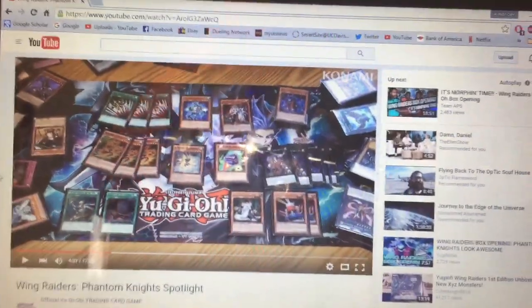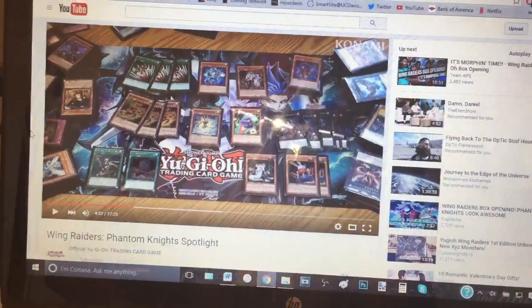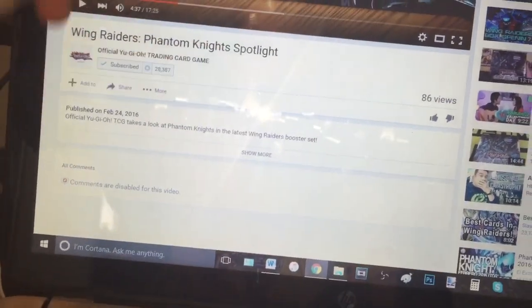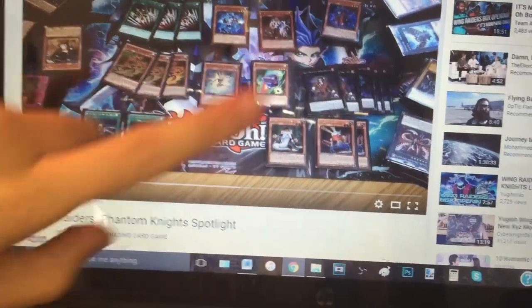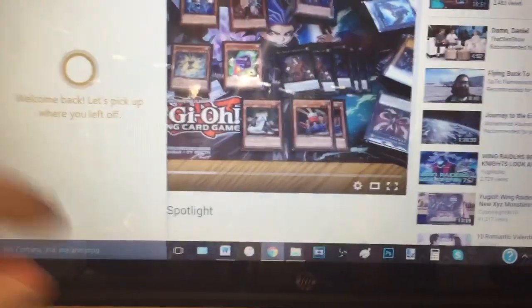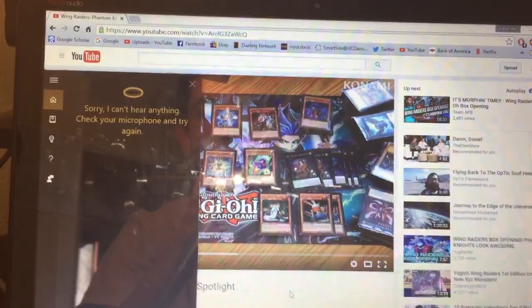You guys might already know that this past weekend at the UDS, a lot of leaks were revealed for the Konami Premium Gold Pack that's coming out this coming March. I was just on YouTube and saw my sub box — I'm actually subbed to the official Konami page — and they released this Wing Raider Phantom Knight Spotlight, where one of the people that works for Konami actually shows off the deck.